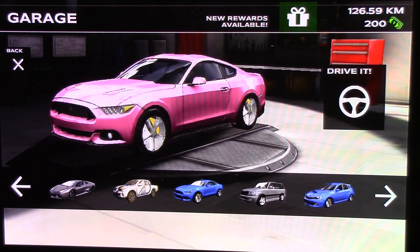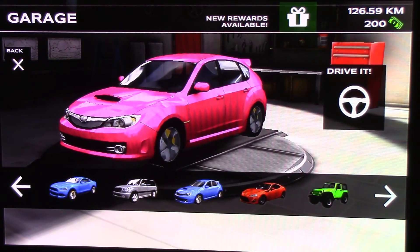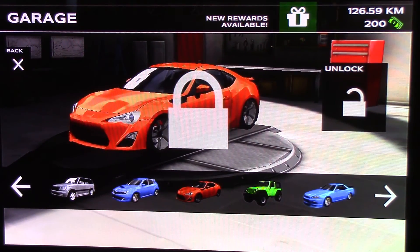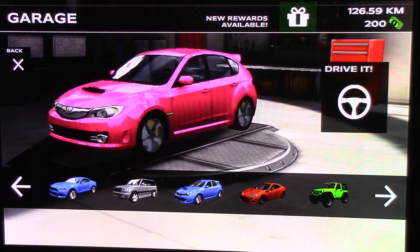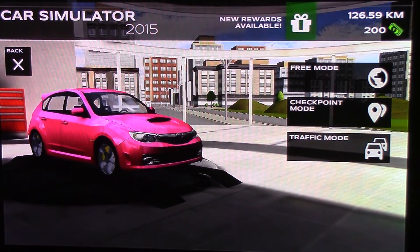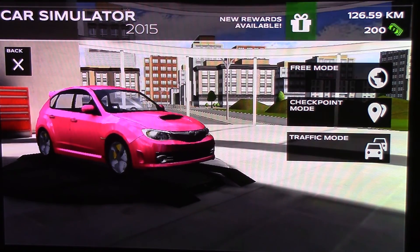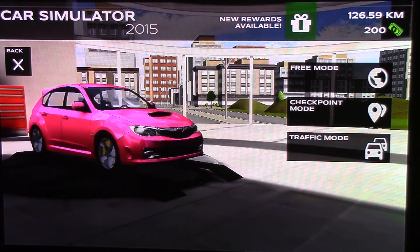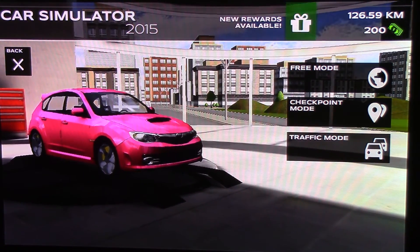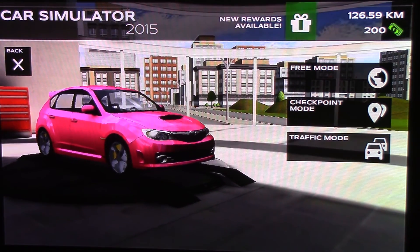When you want to drive a car, you can just pick it. That's my best one unlocked. Let's press drive it. You can either do free drive where nobody else is around, or checkpoint mode — where there are green checkpoints and it teaches you how to drive if you're new. And then there's traffic mode, the one that I was doing, which has other cars of course.